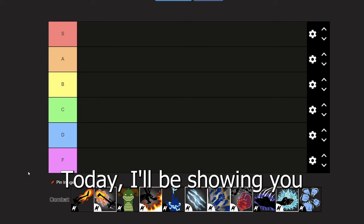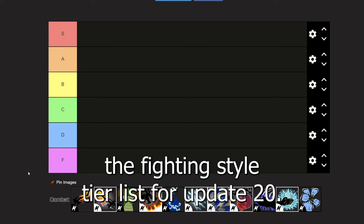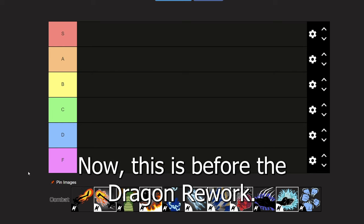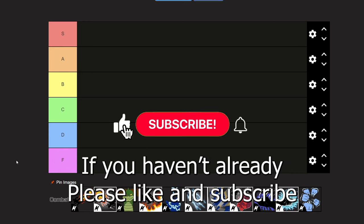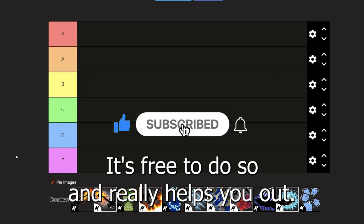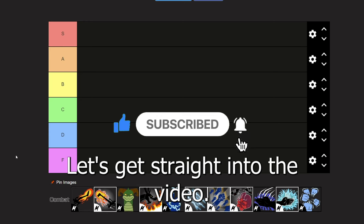Hey everyone, welcome back. Today I'll be showing you the fighting style tier list for update 20. This is before the dragon rework. The newest fighting style is sanguine arts. If you haven't already, please like and subscribe — it's free to do so and really helps me out. Let's get straight into the video.